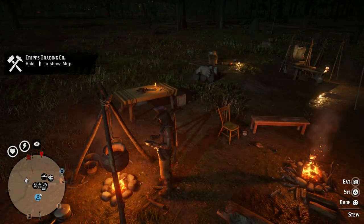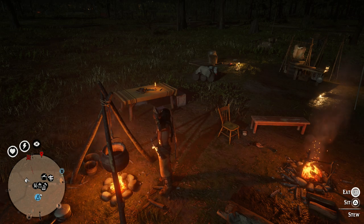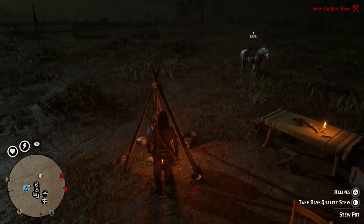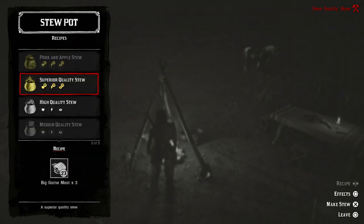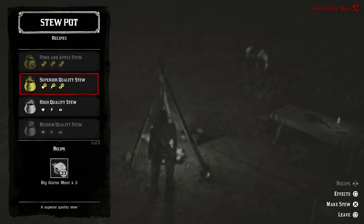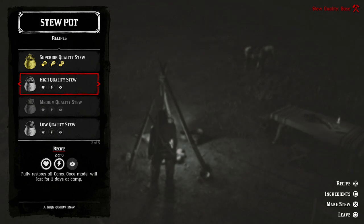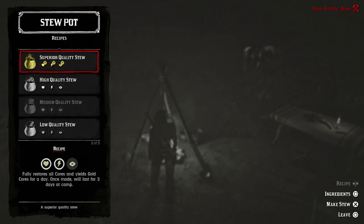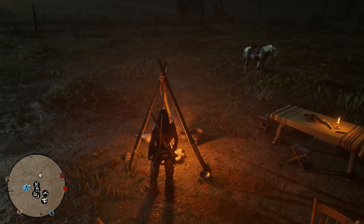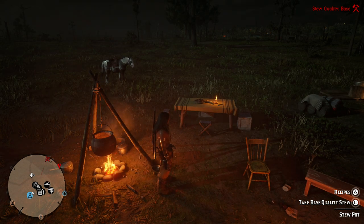With the stew pot you can eat base quality stew — just hit square to eat it, then R1 to finish on console, or the right bumper on Xbox. You can also craft different types of stews that give you gold cores: a pork and apple stew, superior quality, high quality, or medium quality stew. Check each one's effects to see exactly what they do. The stew will remain at your camp for several in-game days, so you can come back and eat it again if you're near camp and need to refill your cores.